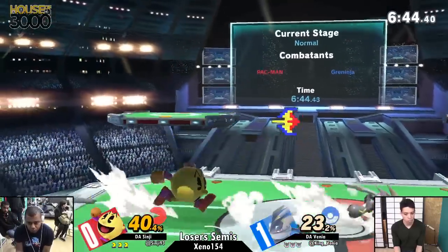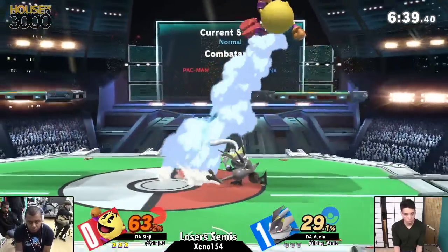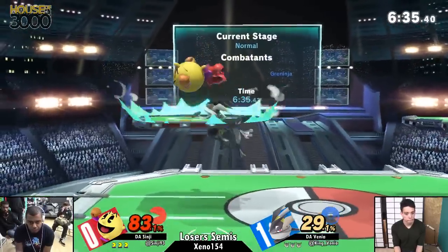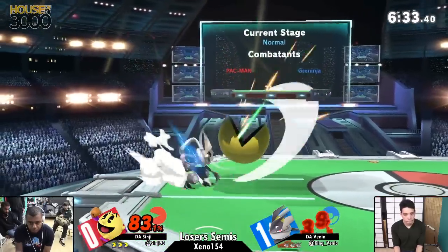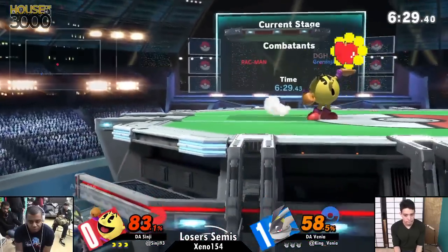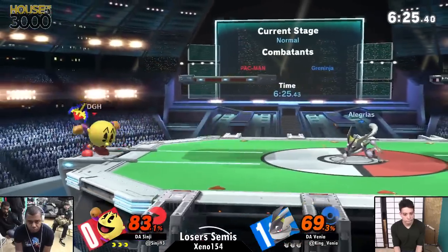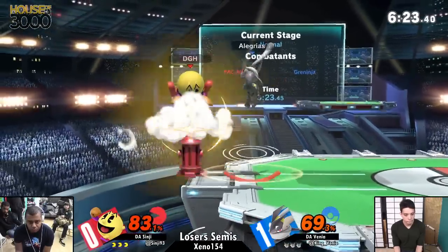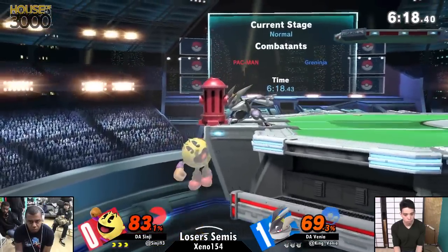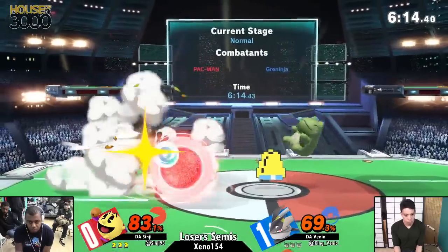I'm surprised. Probably to charge a fruit, of course — to give himself some space because Venya has not been giving him a whole lot of stage to work with. Well, this is what you're supposed to do against a projectile character if you're playing rushdown like this — you get in their face, good callout on the junk, you push a million buttons and hope they don't hit you. Goes for the Galaga, tries to set up again. Uses the trampoline to buy a little bit of time. He was keeping it there.